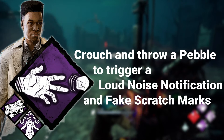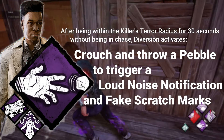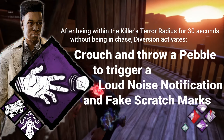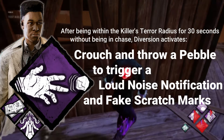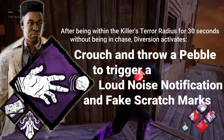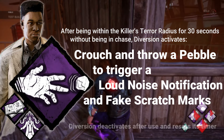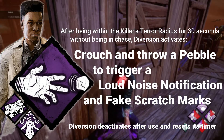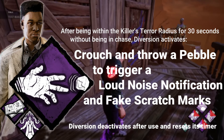Diversion is charged by being in the killer's terror radius without being in chase, and is charged fully after 30 seconds. It can then be activated while crouching to throw a pebble. Where the pebble lands, a loud noise notification is created, as well as some scratch marks to further distract any killer that catches a glimpse. Speaking from my own experience using this perk when it was first introduced, it was awesome to be able to distract the killer with a new mechanic.